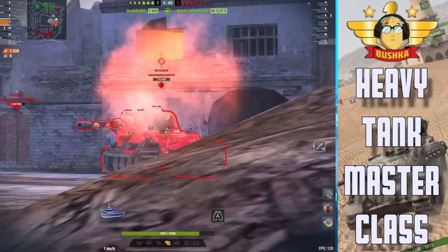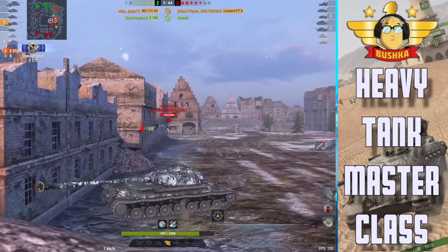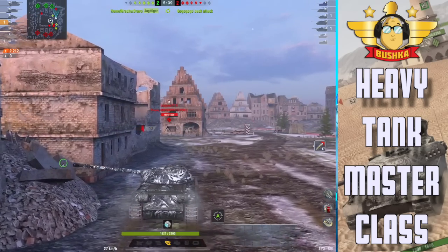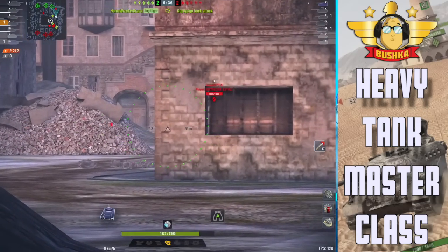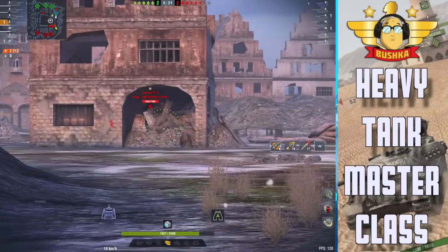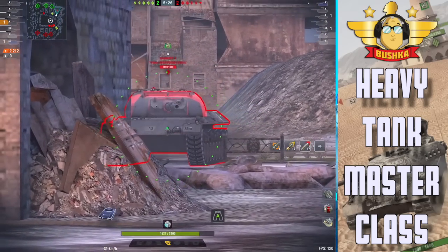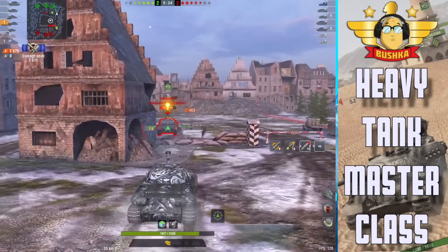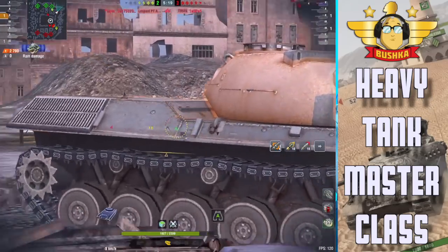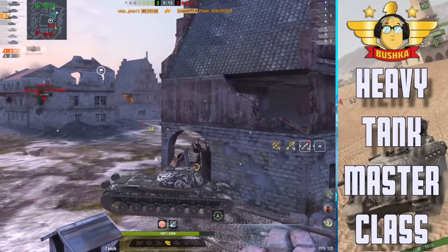This early overextension — angling to more than one target at a time — is a big problem, especially in a tank like the VK. Look how Ginger turns around here: the gun is still pointing in one direction but he's got the tank angled to the other side. He's not just spinning the turret to look behind him; he's actually setting up for the next angle, completely aware of what the tank can do, keeping the option for a PTA shot.